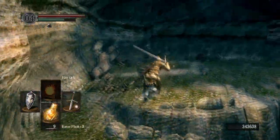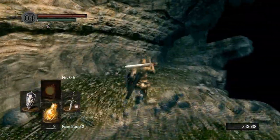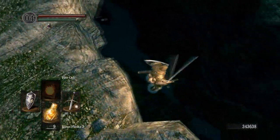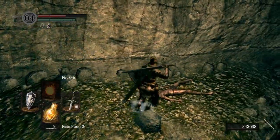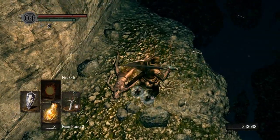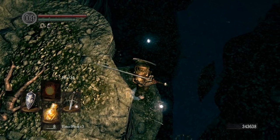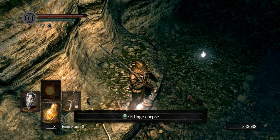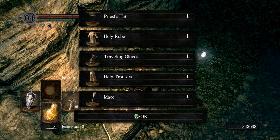All right, so we are going across this way here and just running over. You're supposed to fall down here, and then you can loot this soul, heal up a little bit if you want to, and then you're going to tippy-toe and make sure that you're lined up with this corpse right here, fall down on top of it, pillage, and now you have the Cleric's Armor Set and the mace.